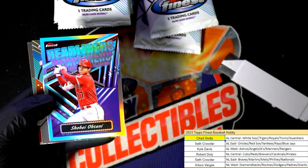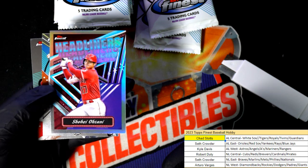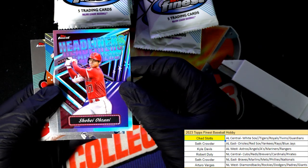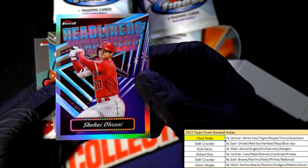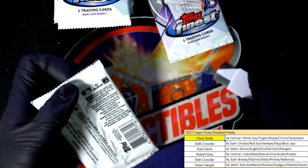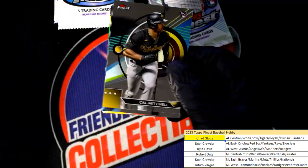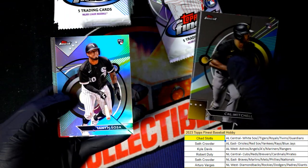Wow, this is the third Otani out of the box and we're only like three or four packs into the break. I'm starting to get hyped up — if you pull three Otanis, are we going to see an Otani autograph or something crazy? Is this a sign? We had a headliners, a refractor — some really good things coming out of here. It's been a good box so far, with the Riley Green.